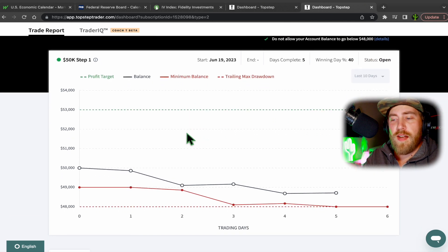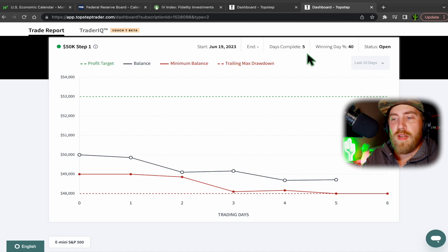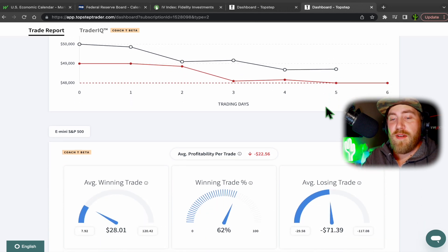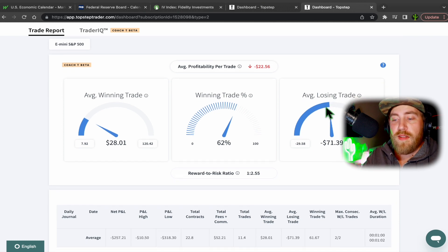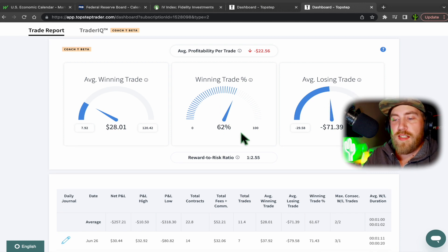Scrolling down here — I only made a few trades today. I've traded five days on this account with a 40% winning percentage, because I had three red days in a row. The last two days were green, though actually one was green and one was red that I didn't film. It's been a journey, but I'm determined — I know for a hundred percent this will make me a better trader. Winning trade percentage is at 62%.